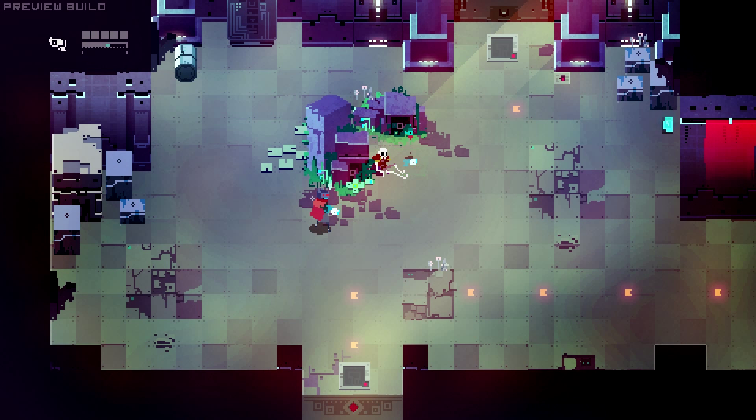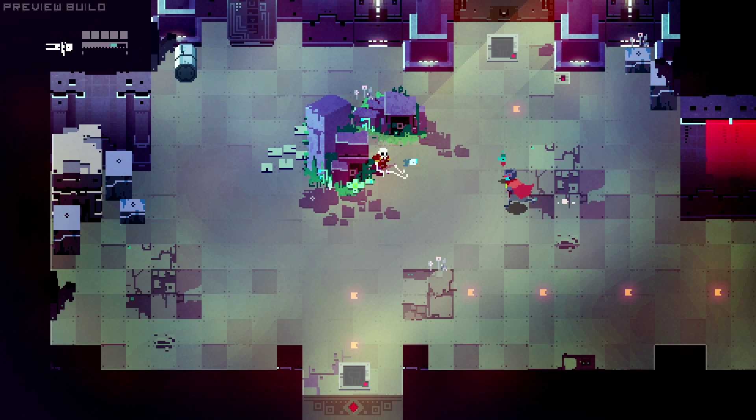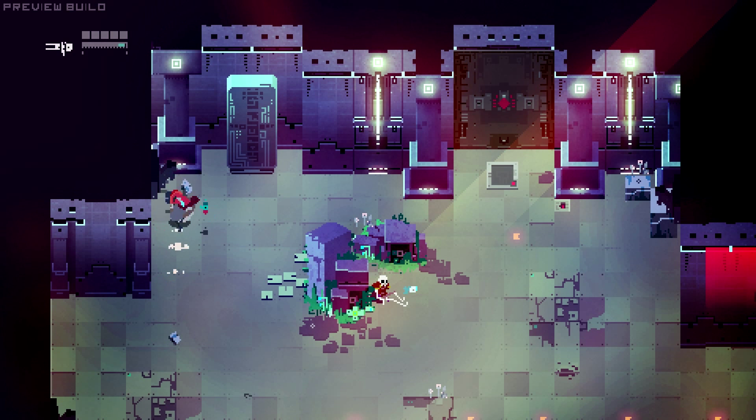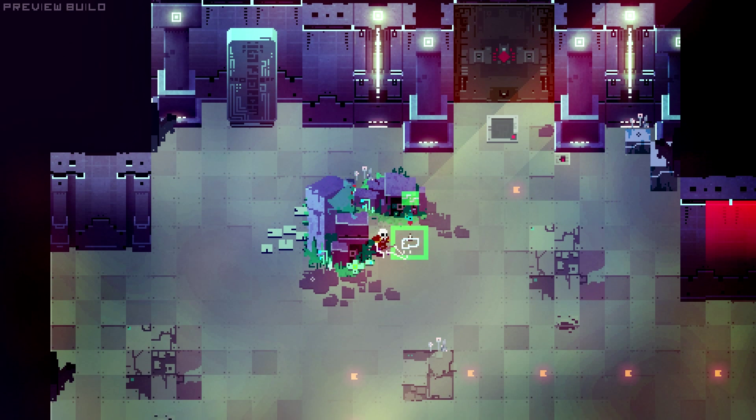I can hold left trigger and aim — you see there's a little reticle — so I can shoot stuff that way, or I can just shoot the way I'm facing. There's some energy. I also have another weapon which I collected later. I had saved and came back and now I'm back at the beginning. The game saves the things you found, but it does not save your progress in the level, which I think is kind of interesting. That's the preview build though, not the full game.